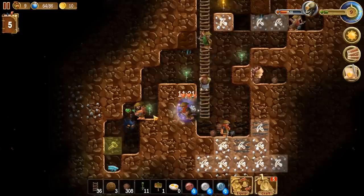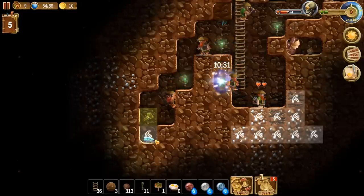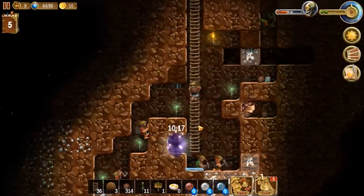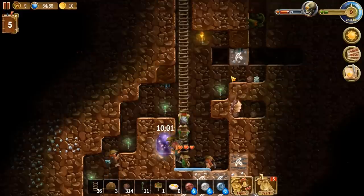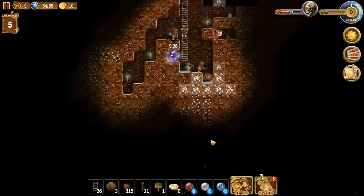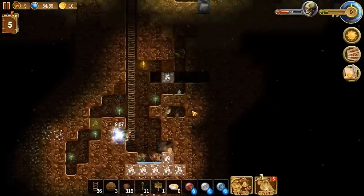Oh wow, he's a decent shot. He can't miss actually. We got some sort of weird fiber thing. Uh oh — we just dropped the loot. It rained on us. That's cool. Put that over and then we can go find that stuff.